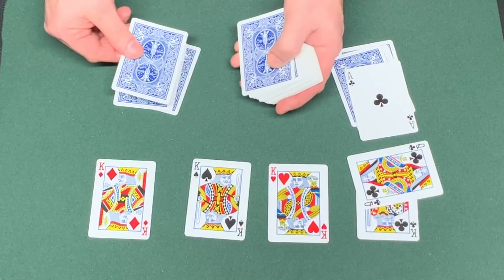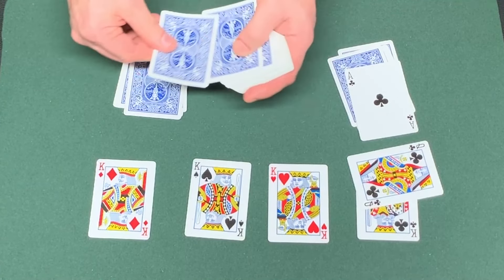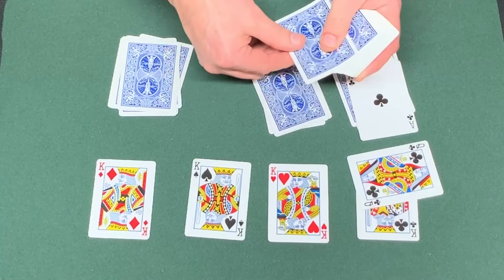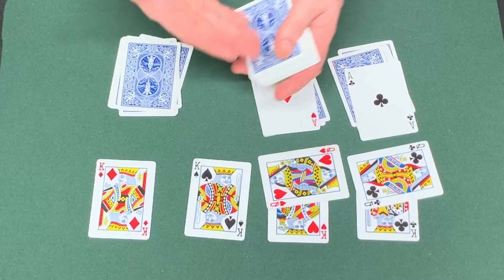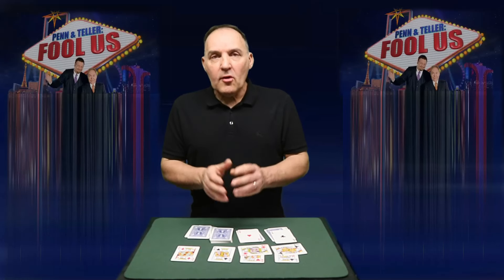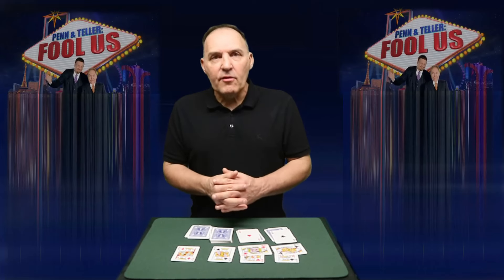Let's do that again. Counting down from 10 — say they stop on five. You deal one, two, three, four, five. This will be the queen, and the top card will be the ace. And so on and so forth. It's a fantastic trick — quite an old routine that magicians will be familiar with as a self-worker.